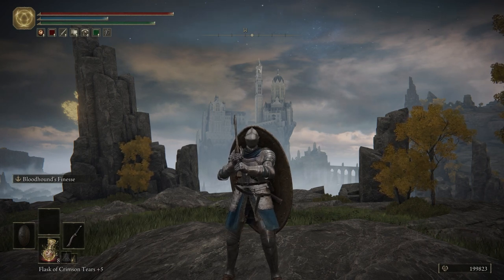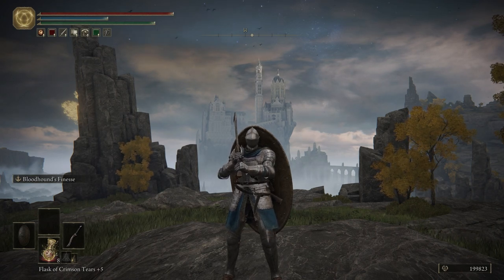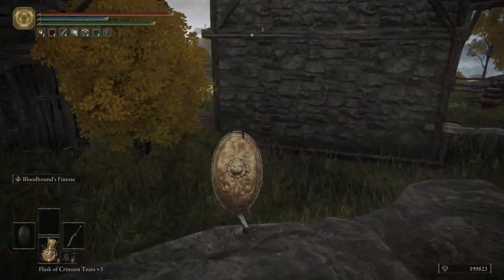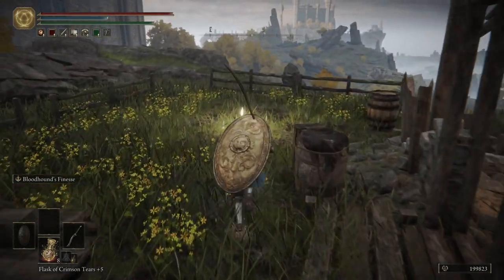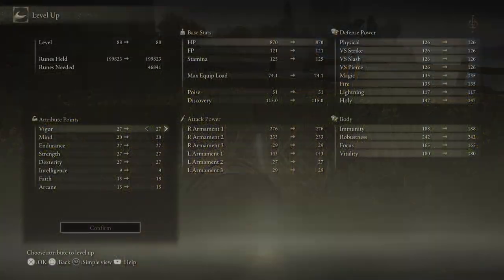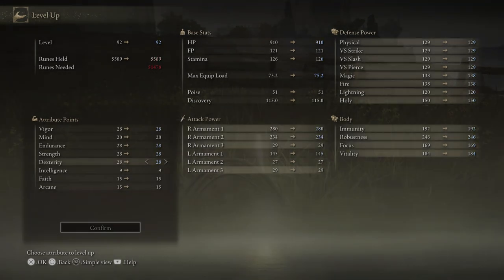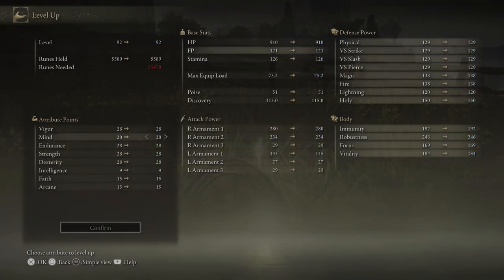But before we do, like always, we're going to talk about some of the things I did off-screen. The only thing I did off-screen was farm up some runes so that we could get four more levels. Let's go ahead and put some levels into our character — one level into Vigor, Endurance, Strength, and Dexterity. We're going to pump each of those until they're level 30.